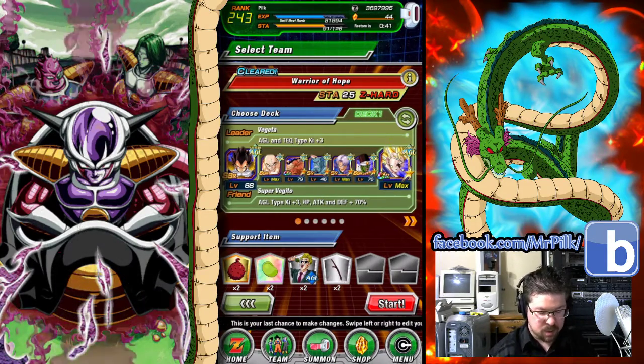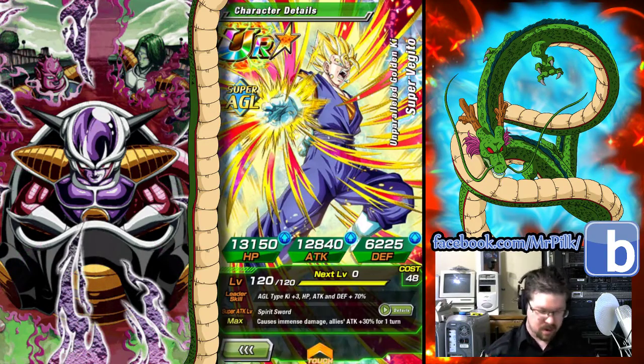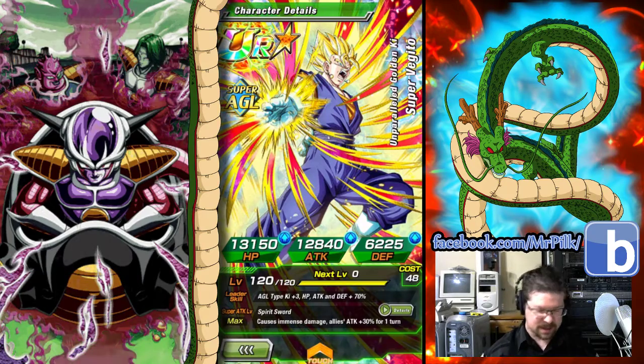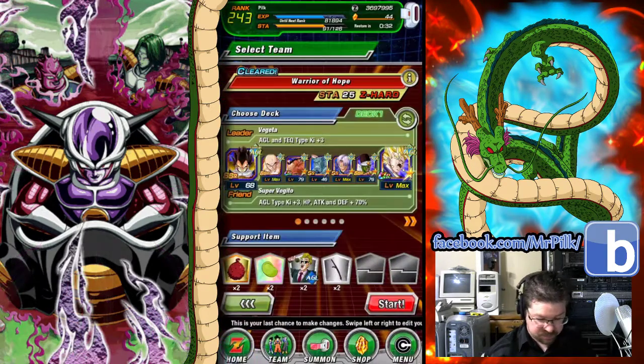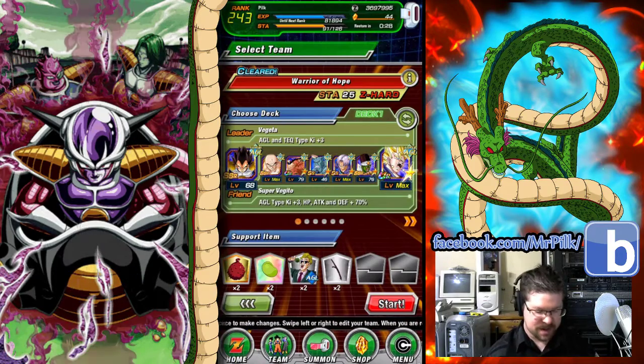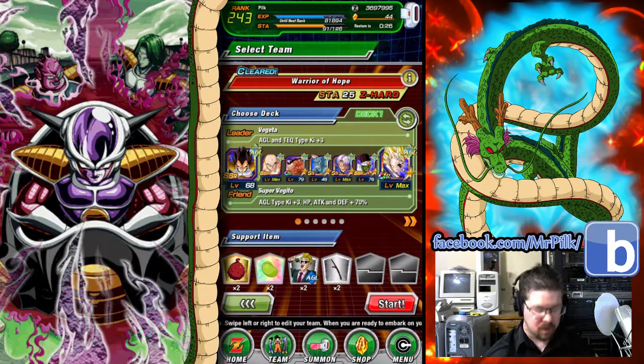As you always want to do, you want to build a team with a cost of 52. Why? So you can run your type Godly — in this case we're running Super Vegito. And if you don't know, he's a damn boss. So he's going to be our hero for this matter.